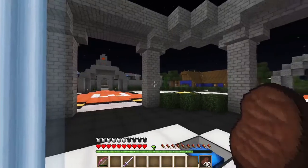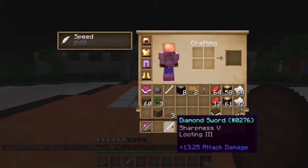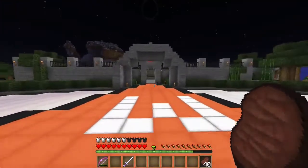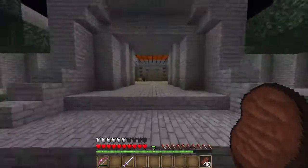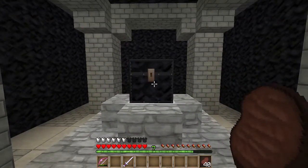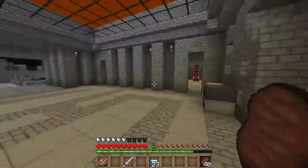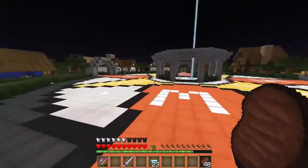Alright, I gave up on enchanting because I wanted to make the perfect sword. I made a Sharpness 5, Looting 3 sword. I was going to add Knockback but I don't want that for PVP. I wanted to add Fire Aspect 2, and I literally spent probably three days in the XP farm with probably a little over a double chest of enchanted books — and I still didn't get Fire Aspect 2. I only got Fire Aspect 1.